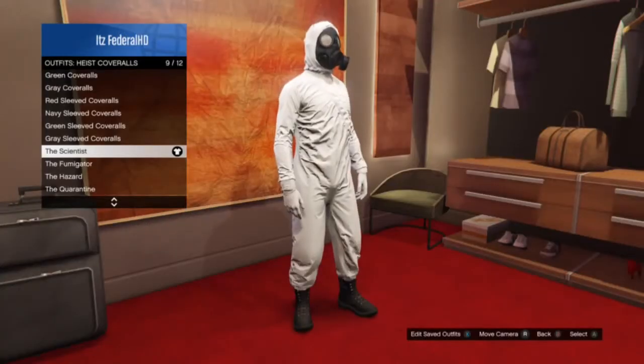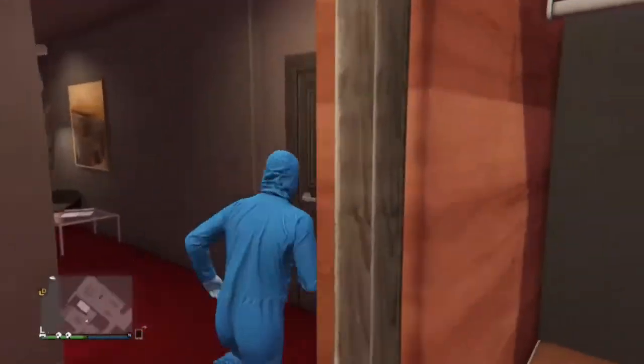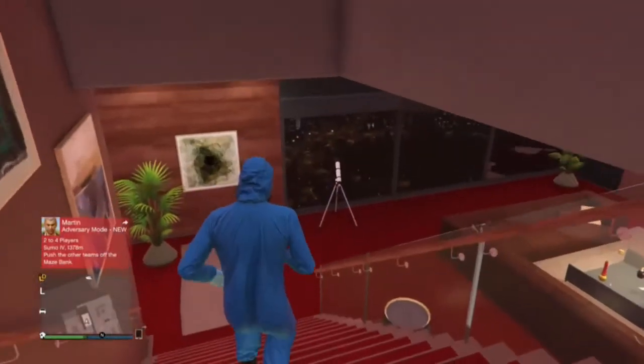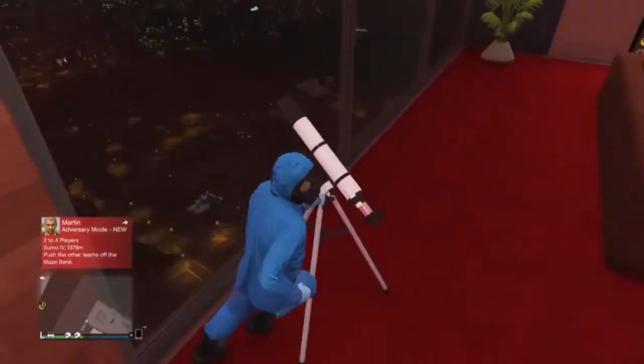Then you're going to go to your apartment and choose one of these four hazmat suits under Heist Coveralls. Then you're going to have to do the 'how to get any gas mask on any outfit' glitch, and then you're going to run beside the telescope.